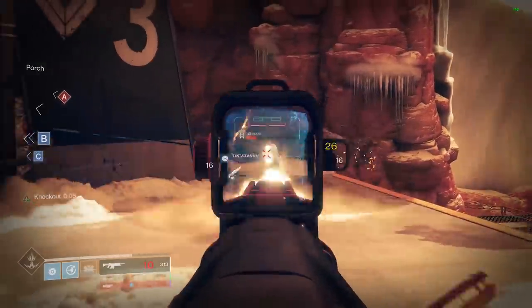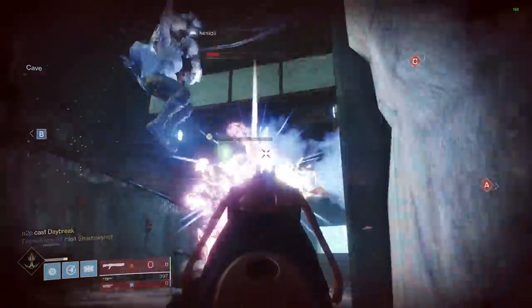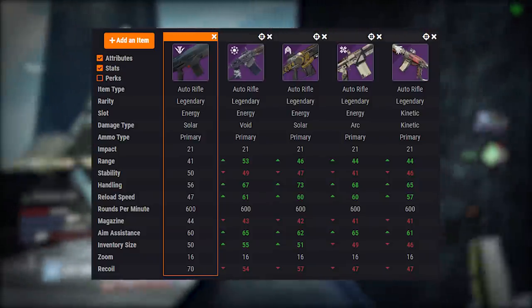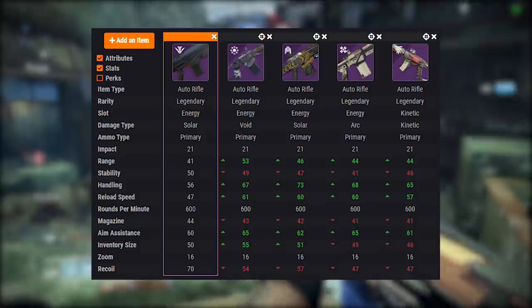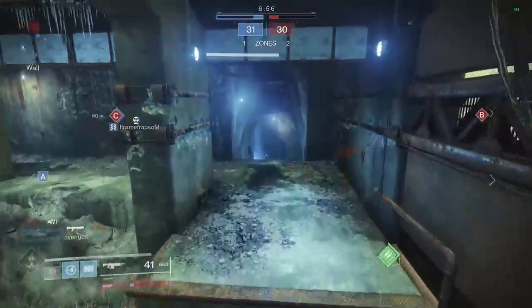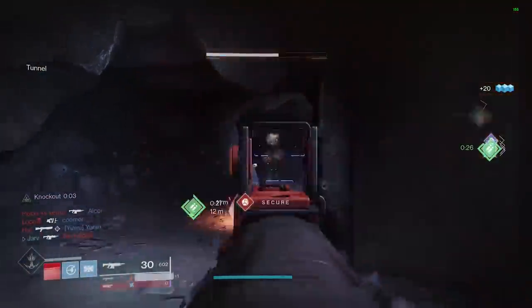So there we have it — some of the best 600 RPM auto rifles currently available in Destiny 2. These can be farmed for random rolls, and if you can get the right rolls on the right weapon you have a very consistent and lethal weapon. I'll leave a stat comparison screen on screen now showing the stats across all categories for all the auto rifles we covered. The Gnawing Hunger has the highest stats across most categories, however it will still come down to the perks and your personal playstyle. Let me know in the comments which one you prefer and the rolls you're going after. If you enjoyed the video be sure to leave a rating, hit subscribe for more Destiny 2 content, and I'll catch you all again very soon.